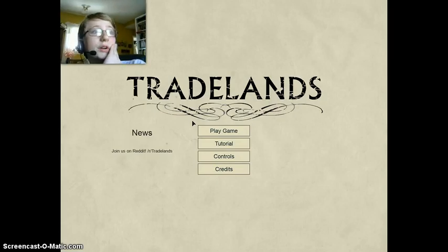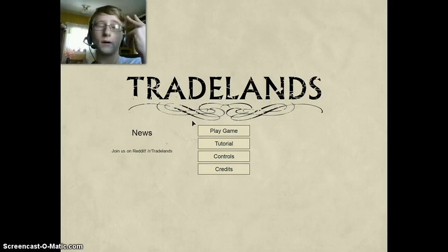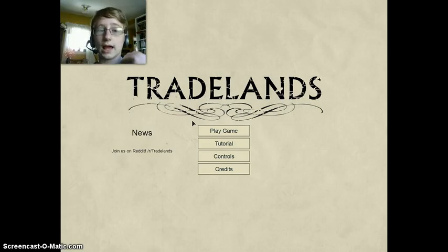As you move on, you start out as a pirate just trading with that ship. Once you buy your next ship and level up, you'll have two cannon slots on it — and that's when you start attacking other people. That's how you get money as a pirate: by stealing their money, killing them, and destroying their ships.